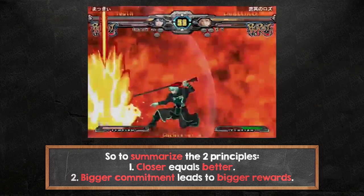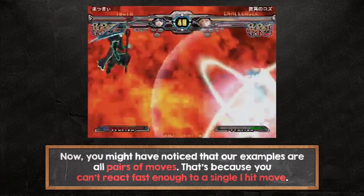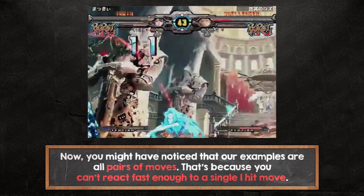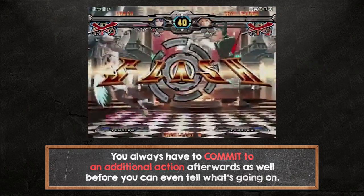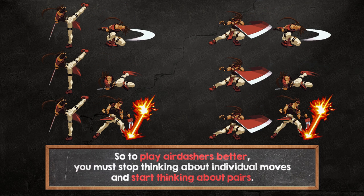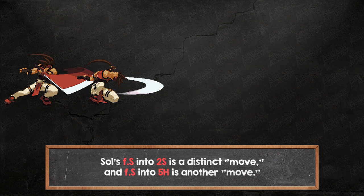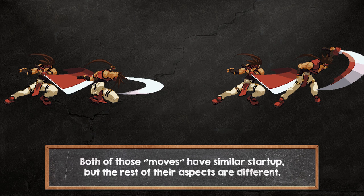So to summarize the two principles: 1. Closer equals better. 2. Bigger commitment leads to bigger rewards. Now you might have noticed that our examples are all pairs of moves. That's because you can't react fast enough to a single one-hit move — you always have to commit to an additional action afterwards as well before you can even tell what's going on. So to play AirDashers better, you must stop thinking about individual moves and start thinking about pairs. At high level play, a character's move list doesn't really consist of normals and specials but instead various chain routes. Sol's far S into 2S is a distinct move, and far S into 5H is another move — both of those moves have similar startup but the rest of their aspects are different.